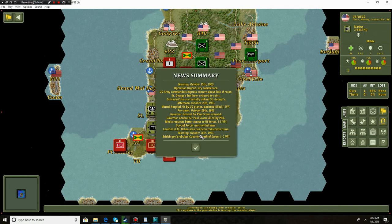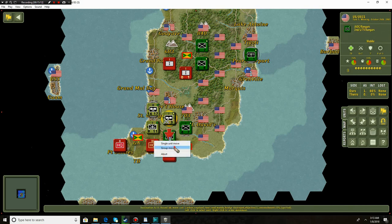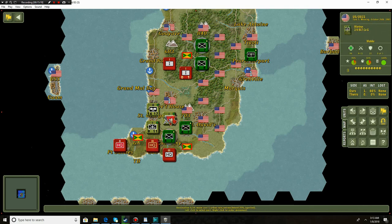Urban area has been reduced to ruins. Morning, October 26th, 1983 - British government rebukes Cuba for the death of Scoon. We gain victory points because since they killed that particular diplomat it looks bad on them, which makes me feel quite good - it's going to make it a lot easier for us to win here. I'm going to try to attack - we've taken it, beautiful! But we still have a lot of work to do; these units seem pretty tired.